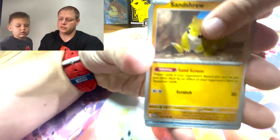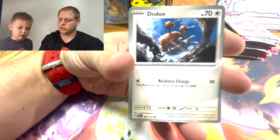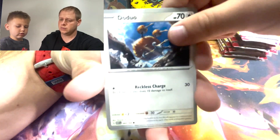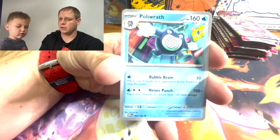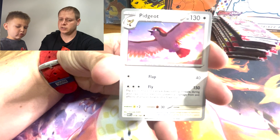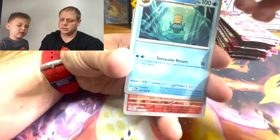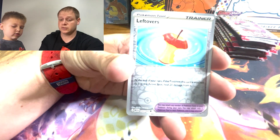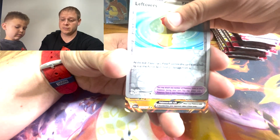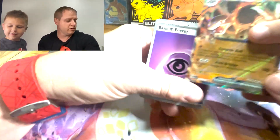We got Sandshrew, Seel, Doduo, Tentacool, Poliwrath, Pidgeot, Aerodactyl, Moltres — that's pretty cool looking. There's Leftovers into... give us something. We got a Golem EX to end it off! That's pretty cool looking — I like the art.